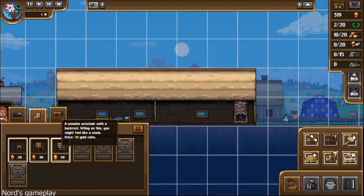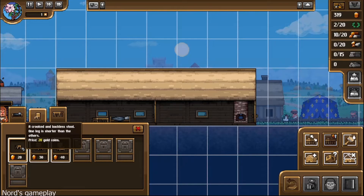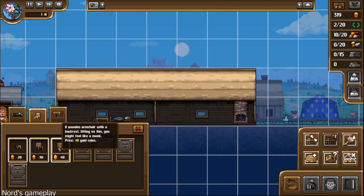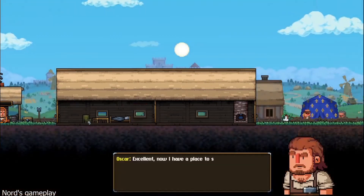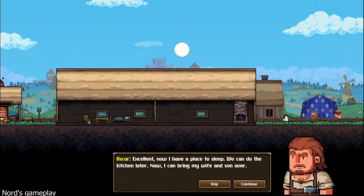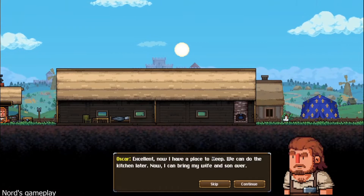A chair with a backrest — sitting on this you'll feel like a monk. One leg shorter than the other. We're going to be getting decent-quality furniture so that we rest well. Excellent — now I have a place to sleep. We can do the kitchen later. Now I can bring my wife and son over.